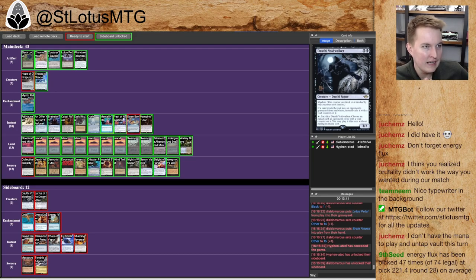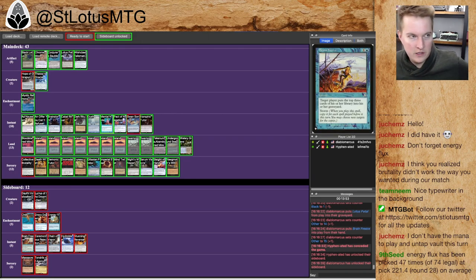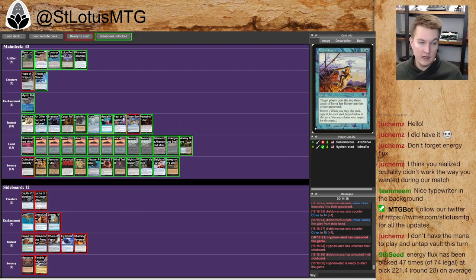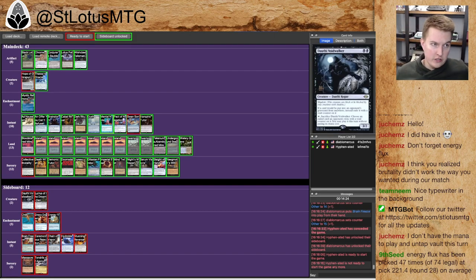Swansong is obviously really strong. Hope of Ghirapur is a slam dunk in all these counterspell decks — it's just a bonkers card. I really understand why it doesn't get as much play because pure combo decks are generally not very good in VRD. But once you are in a deck that says 'I'm going to win on a combo,' having Hope of Ghirapur just makes your life so much easier. In all these matchups they're going to take out their creature hate, and I was a creatureless deck — the only creature in my deck is Luris in the main deck. So they're not going to have any creature hate in later matches. The only thing you have to worry about is artifact hate, and my deck doesn't really present any artifacts except Wishclaw Talisman.